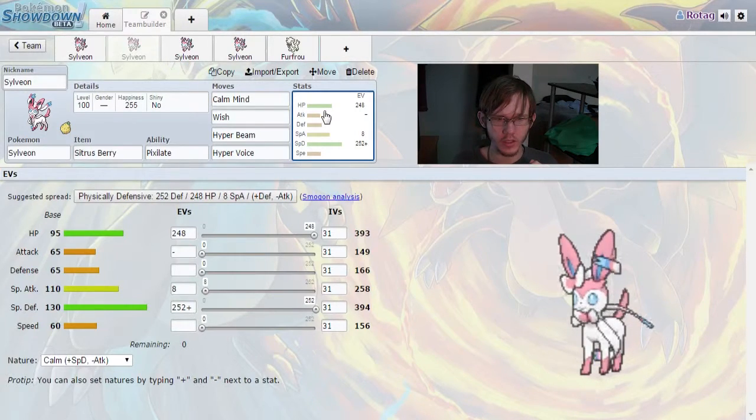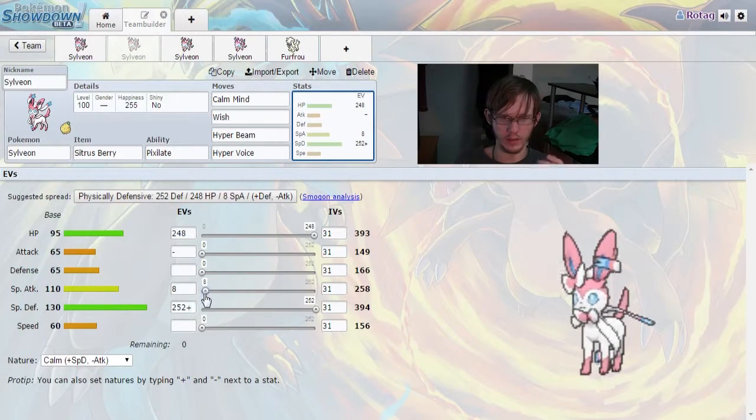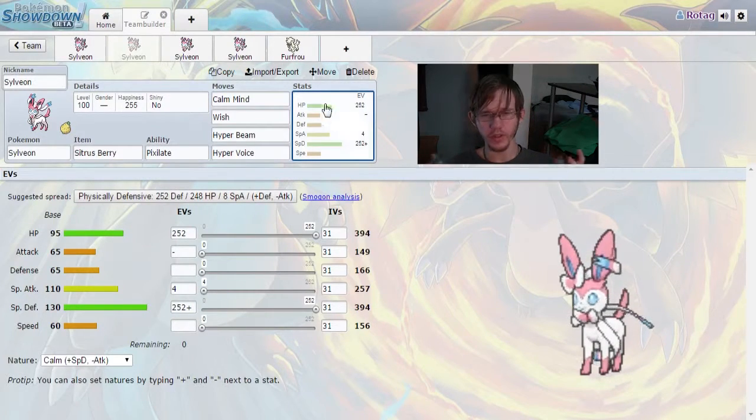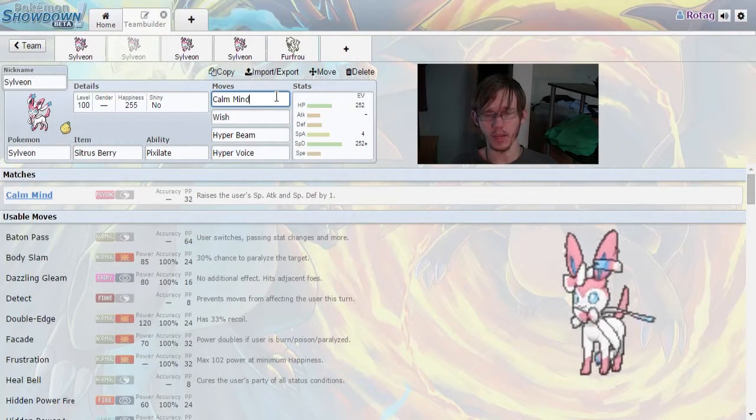For sustain on this one, I also have 248 in HP — that way we can put a little bit more into special attack. You can put 252 in HP as well; that will make an even number, so go ahead and put 252 in HP. For the moves, we're going to run Calm Mind, Wish, Hyper Beam, and Hyper Voice. This way you can have massive damage output with Hyper Beam, or decent damage output with Hyper Voice.